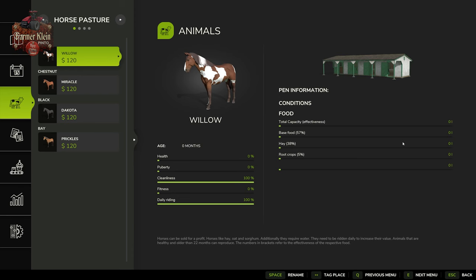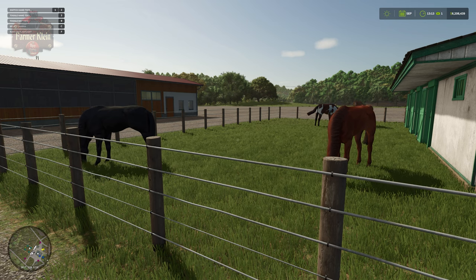If we take a look at our horse pasture, you can see our horse is now 100% clean and we've satisfied its daily requirement. As a result, its fitness will go up tomorrow. It takes four days of riding your horse once per day in order to get your fitness to 100%.